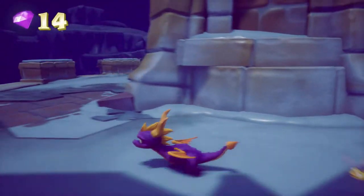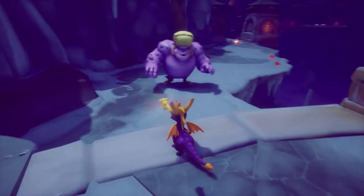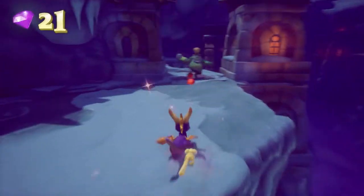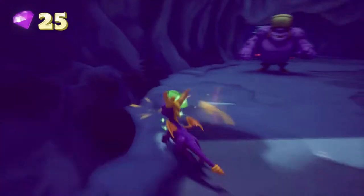As usual there's a bunch of gems we want to grab all over the place. And there's also these big yetis here — you can't charge them because they're big, so you should do some fire. Easy peasy. Standard Spyro gameplay. These little guys you can also use fire on; they don't have any shields so it's easy.